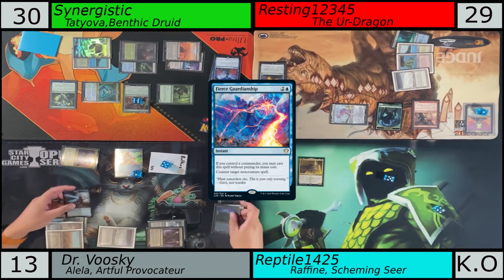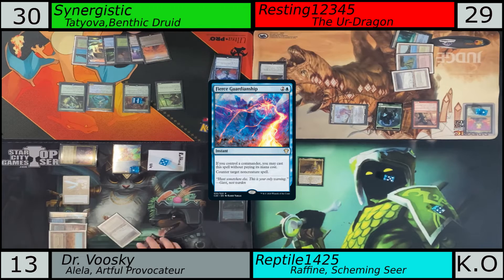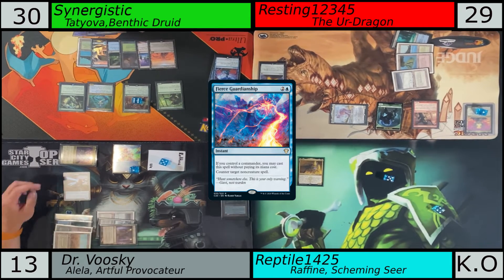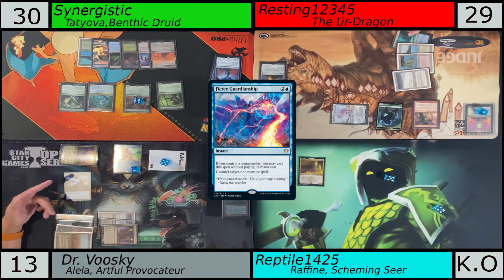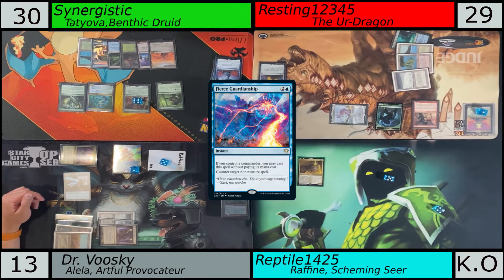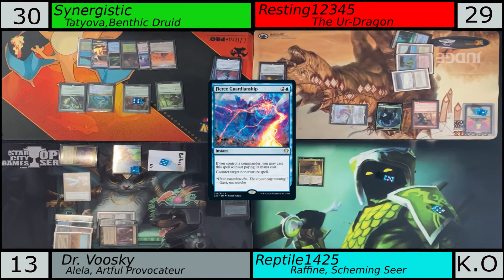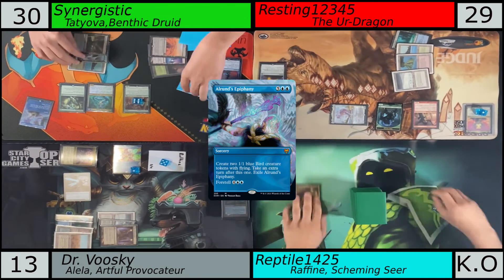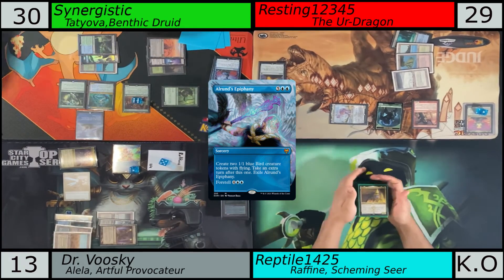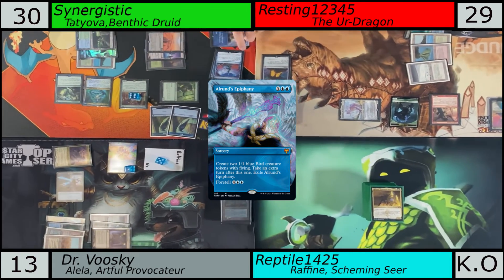Yeah, just scoop it up. I packed up a Force of Negation, the Bolasito — which is a really good card in this deck. Though Dr. Wooski is at 13 life, that still can be a really strong card. Then he countered that with a creature, and then I Fierce Guardianship it, so I don't have to pay for the upkeep cost. And then Tatiova will start doing things with extra turns. Oh, here we go — extra turns. Did you Foretell this, or did you end up just doing the all-in special?